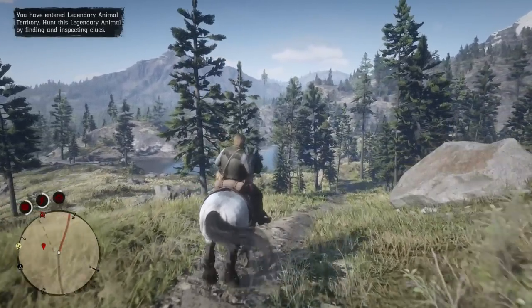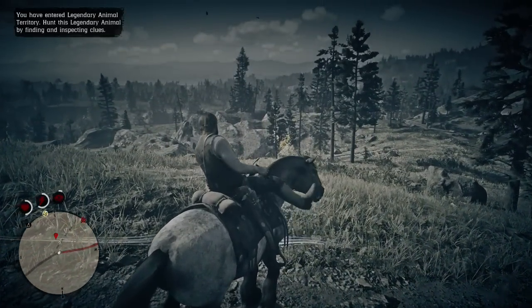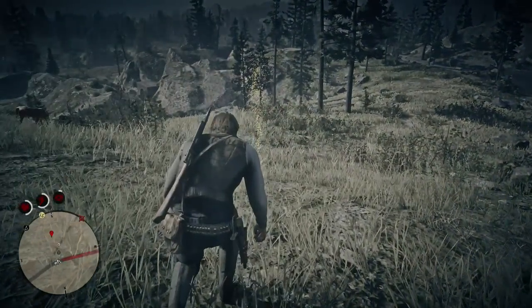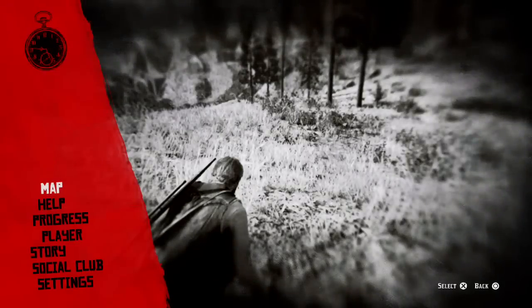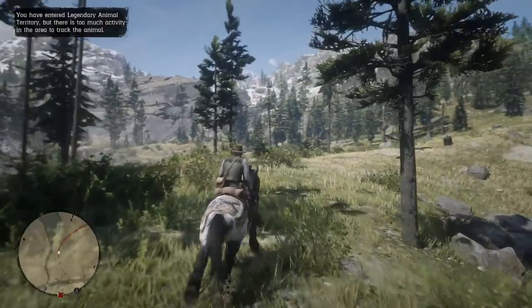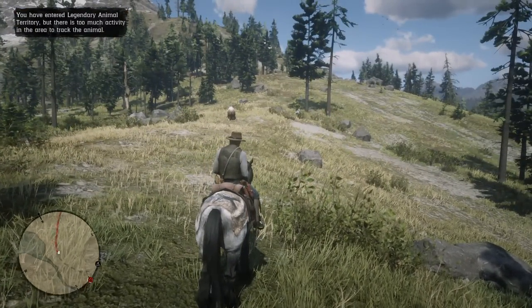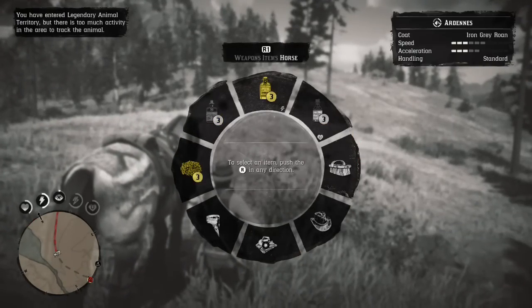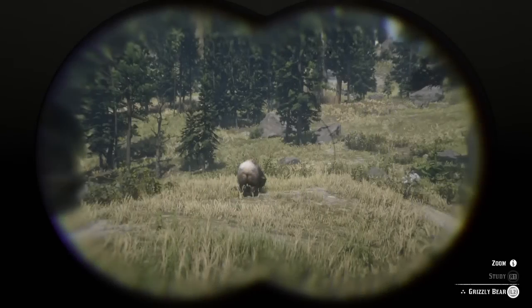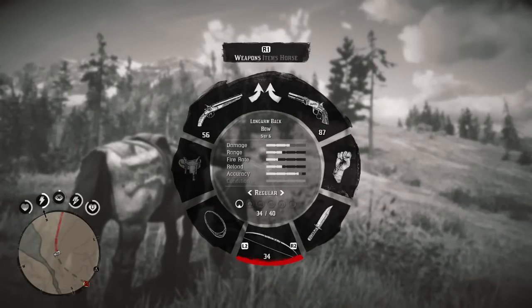Now once you arrive here, be careful. I'm not going to lie to you guys — I'll be dropping more episodes of my walkthrough if you want to check those out. But you'll see that my first time arriving in this place, I got a prompt on screen saying there was a legendary animal in this location, but there was too much going on. I'm going to show you right now that when I arrived, there was a grizzly bear and a lot of other animals here. Just keep that in mind. We're going to show you exactly where to find this legendary ram.